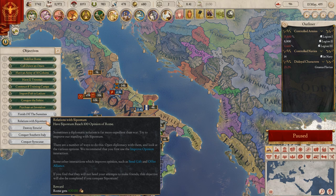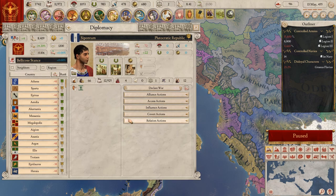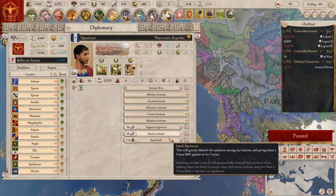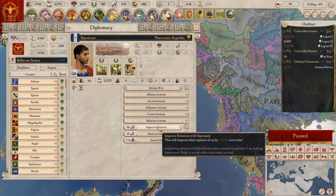The tutorial suggests improving our relationship with the Saponians, noting a diplomatic solution is sometimes better than war because they're small. There are a number of ways to do this - we can send a gift, offer an alliance like in Crusader Kings, or even do marriages. Let's check out the diplomatic screen. We can improve their opinion, send an insult - that will definitely not work - or send a gift.